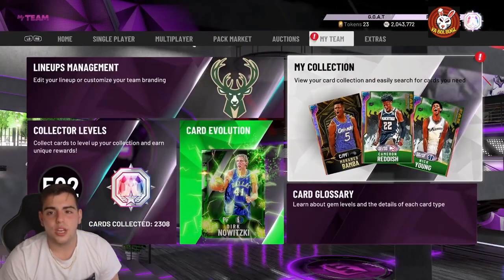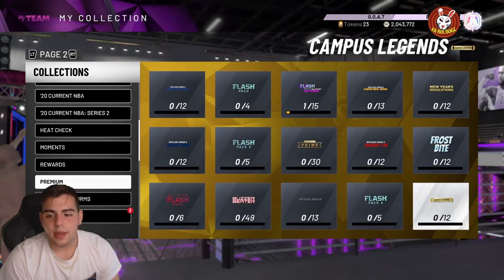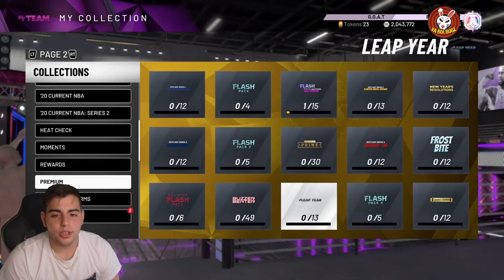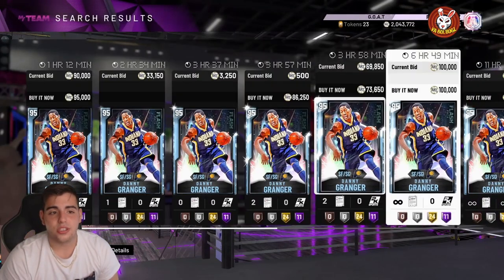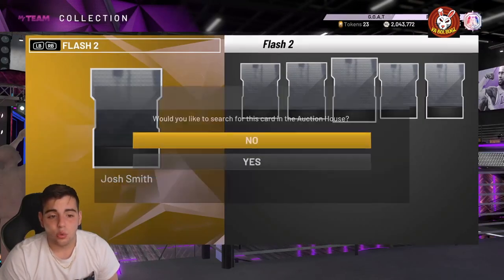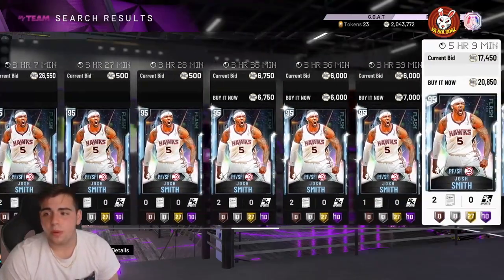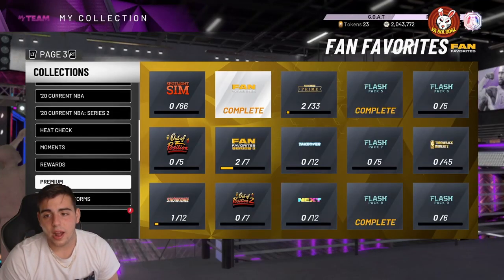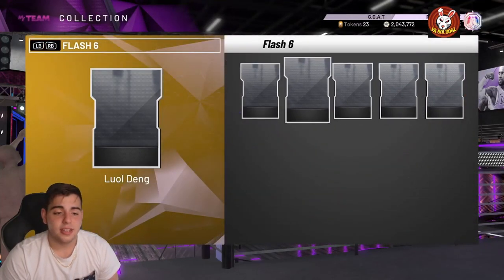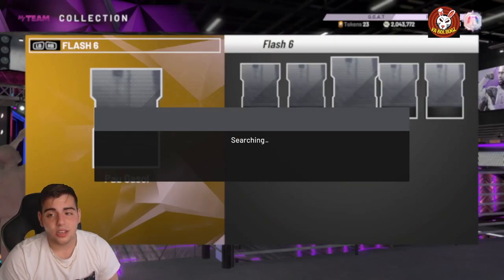Also, if you didn't see my top 10 snipe filters video — a lot of people have been making a lot of MT off this method: going through token market players. One of them is Danny Granger — one of my subs said he was going for 7k, and now he's at 73,000 MT. Same with all these diamonds — they're up so much MT. Kids are trying to get tokens right now, so pay attention to token sets.